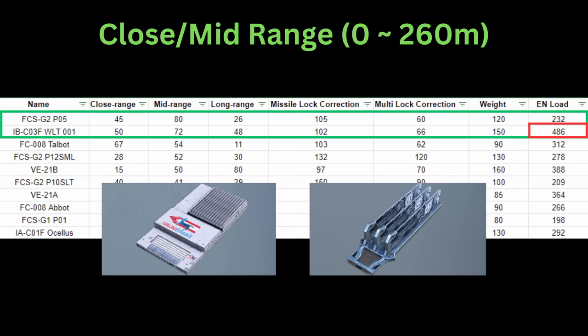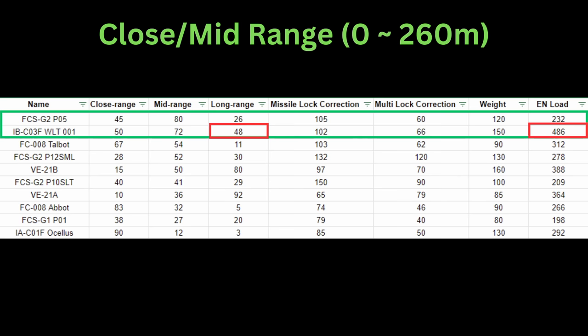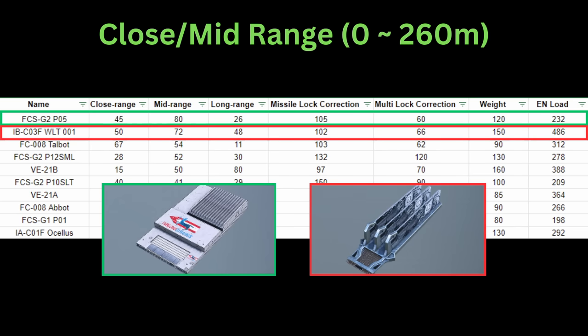That is a lot. For their close and mid range assist, they have roughly the same stats. So you're mainly asking yourself: are you willing to trade more than double your energy load for 22 more points into long range assist? Most people are going to answer no, especially if their focus is mid range to begin with. I have personally never once found the WLT-001 to be better.